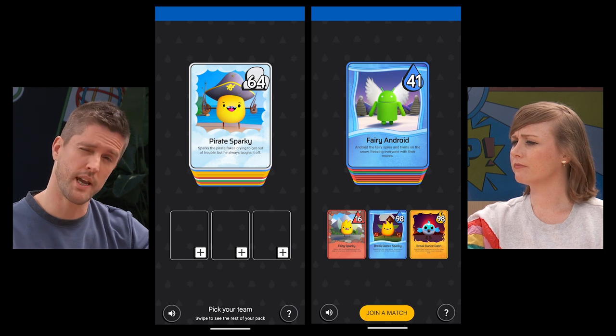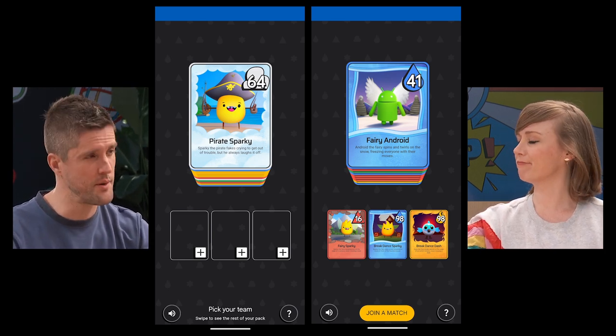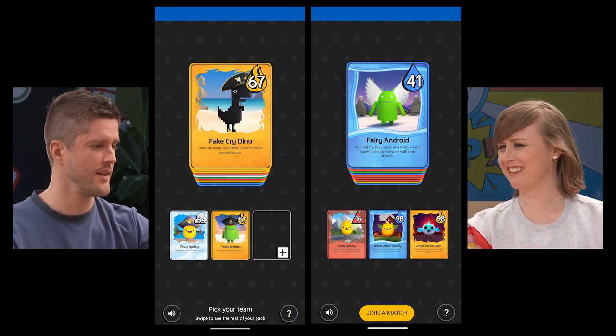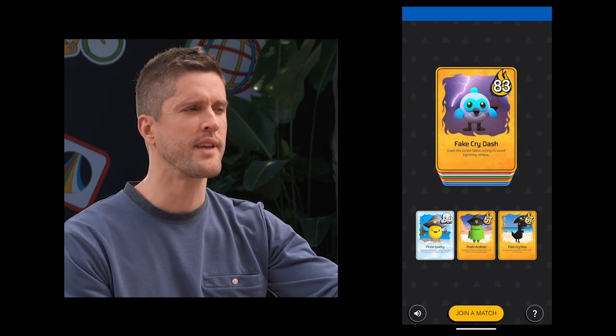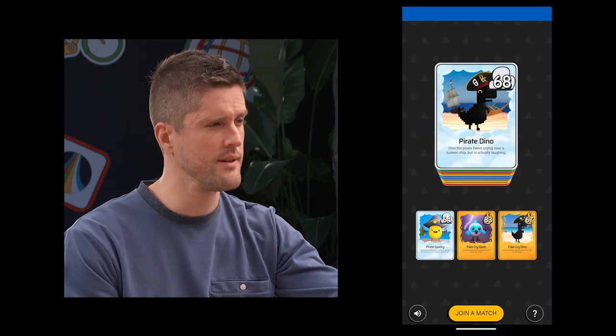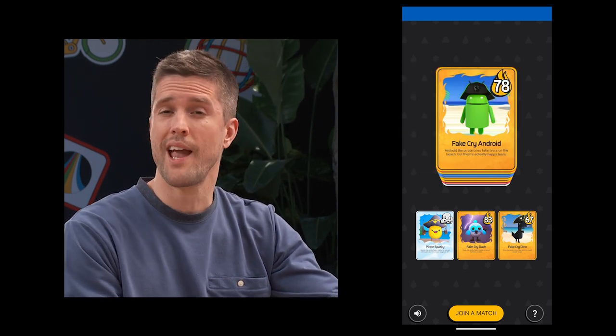MakerSuite helped us prototype all of those prompts, and then the PaLM API generated thousands of unique descriptions for all these cards. And those animations are silky smooth with Flutter. And what's even cooler is that because those animations are powered by code and not video assets, they're really flexible.